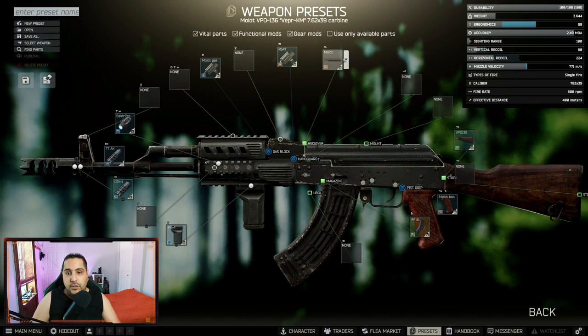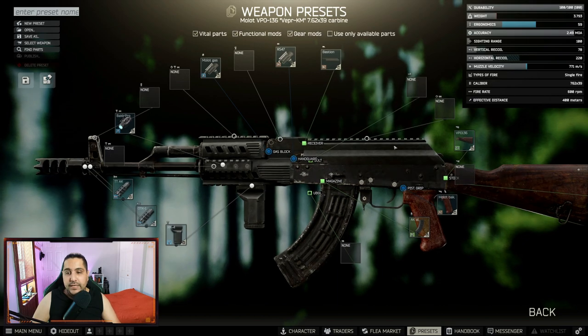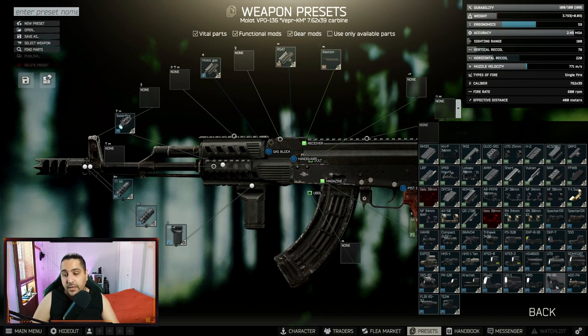We're going to remove the front sight and put the Bastion dust cover on it. After that you can go with any optic you like — I just want something super cheap, so I'm going to use the PK-06.